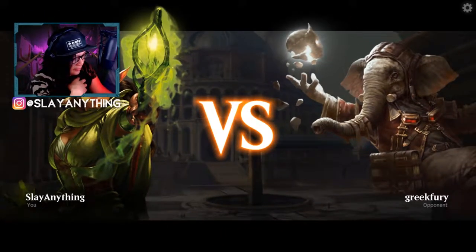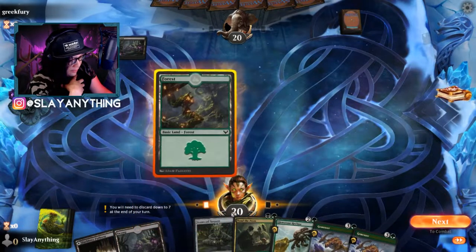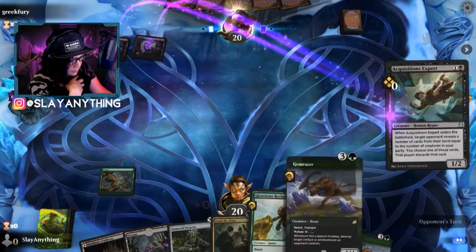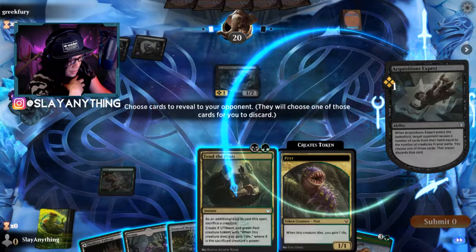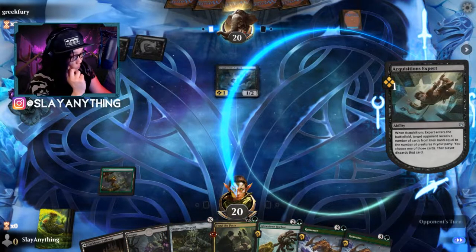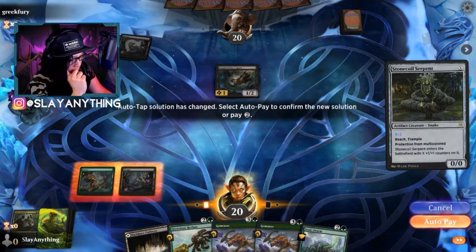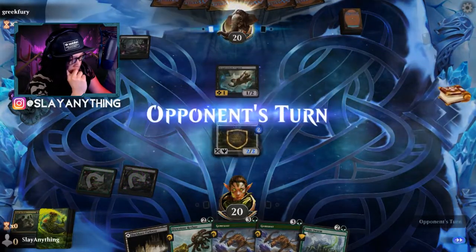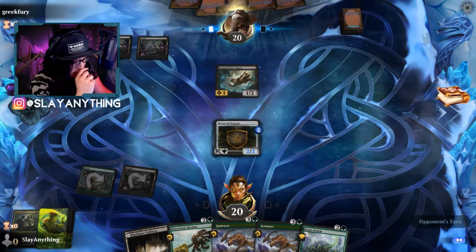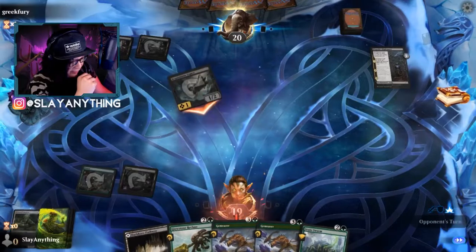Alright, we can hold onto this opening hand. Let's play a Forest and go to next turn. We'll drop this for two mana - I'm assuming they've got some removal. I've seen a lot of Mono Black. Okay, Healthspot's Nightmare - fair enough.